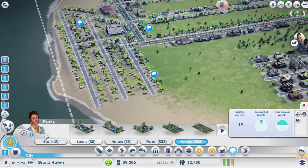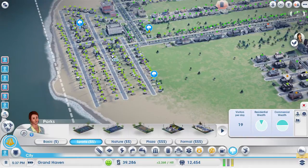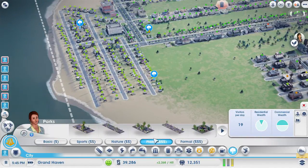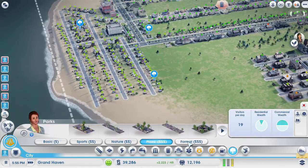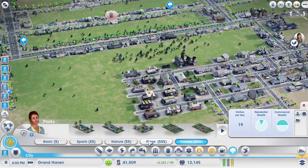If you're wondering what the cash icons are, it's the simoleons — wealth level indicators. Basic parks are for low wealth. Medium wealth parks are the sports and nature categories. Sports have a huge area of influence; they're not as individually influential, but they cover a lot. You can go up to plaza, which are higher wealth, and formal. Plaza and formal — I haven't really figured out the difference. I think plaza might be more for commercial, and formal might be more for residential.